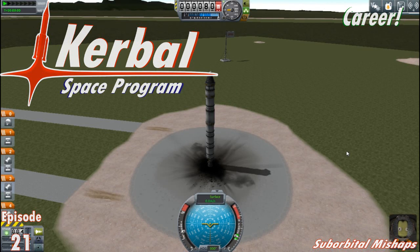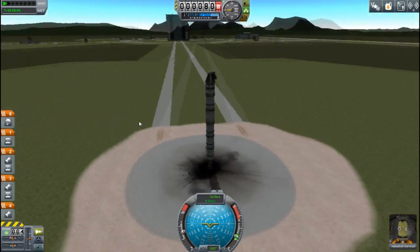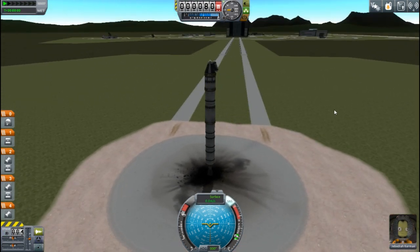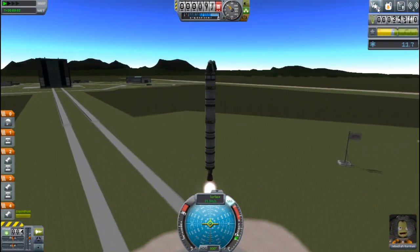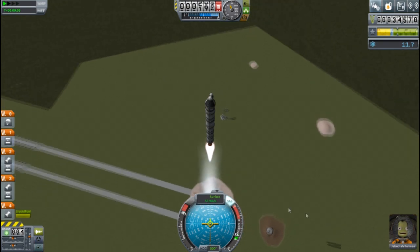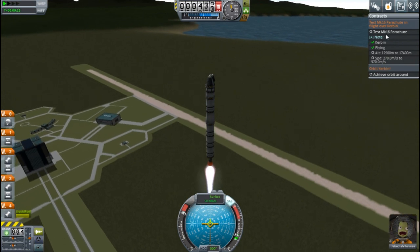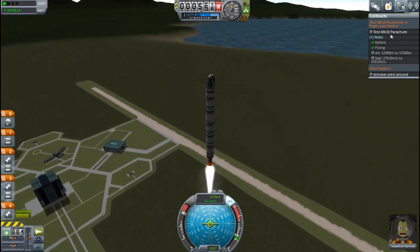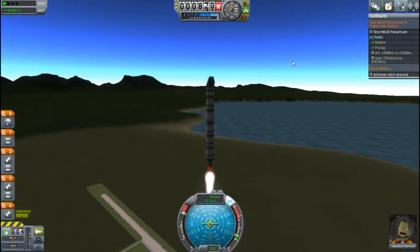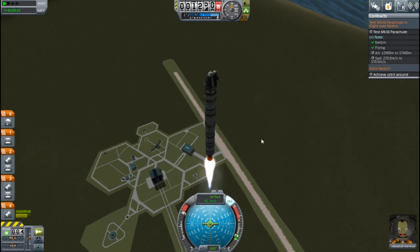Hello and welcome everyone to another episode. I'm GooseAxy and this is Career Mode, Kerbal Space Program. I've been continuing on from where we left off. We accepted two new contracts: one is to test the Mark 16 parachute, and the other is to achieve orbit around Kerbin. I think both are going to be possible this episode.